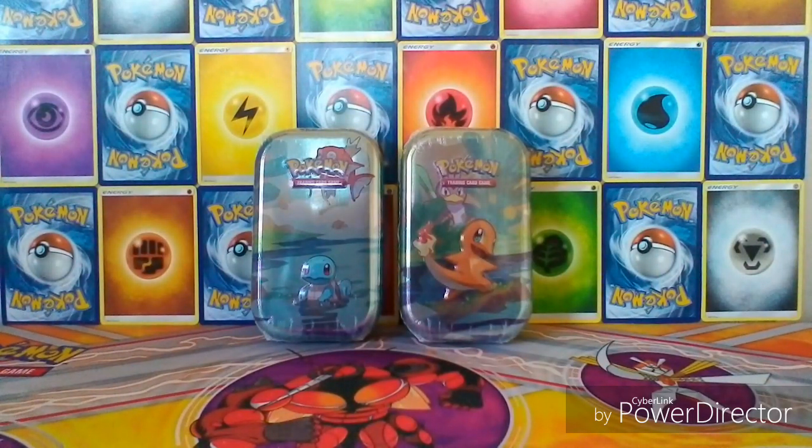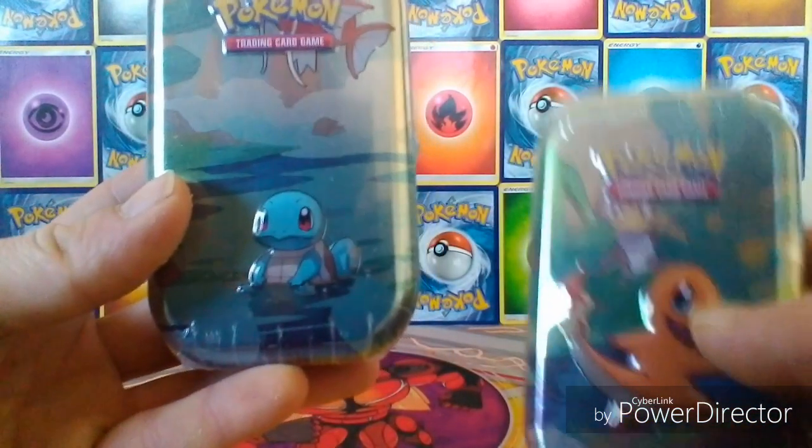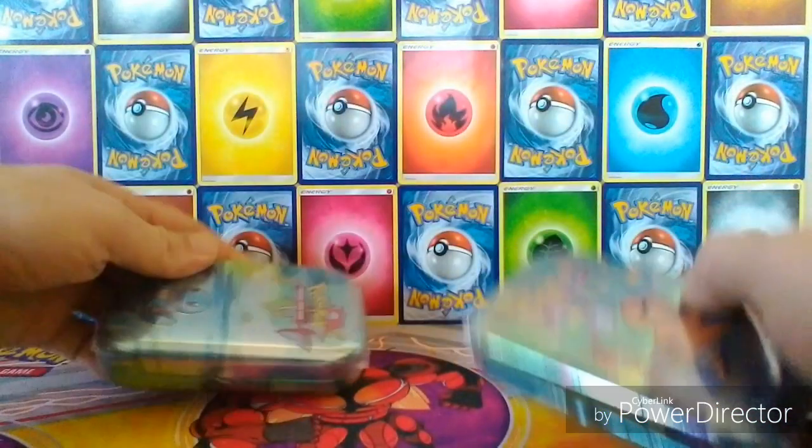Hey guys, this is Absolute Pokemon, welcome back to another video. In this video I've got two of the Kanto Prenz Mini Tins — a Squirtle and a Charmander.